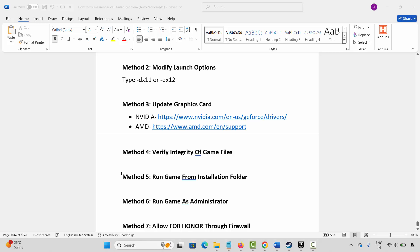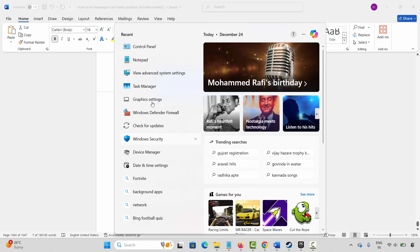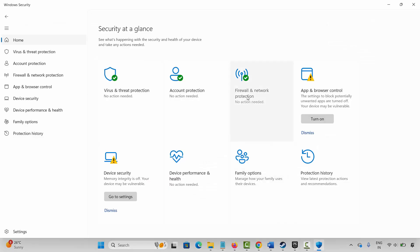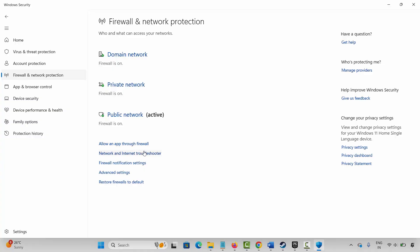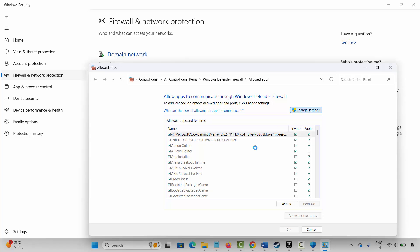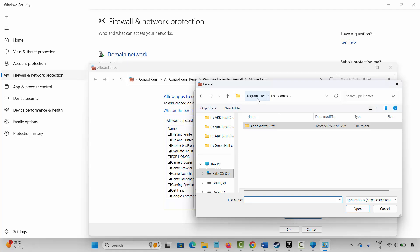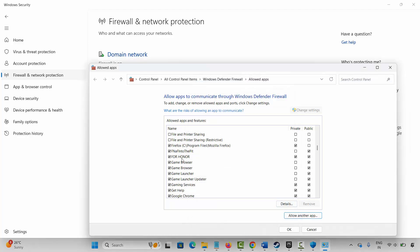The next method is to allow the game through the firewall. Go to Windows Search and search for Windows Security. Go to Firewall & Network Protection and click on Allow an App Through Firewall. Click on Change Settings, then search for the game in the list. If you cannot find the game, click on Allow Another App and click Browse. Go to the game folder, select the game application, and add it to the list. Make sure both Public and Private boxes are ticked, then click OK. Launch the game and check whether it's working.